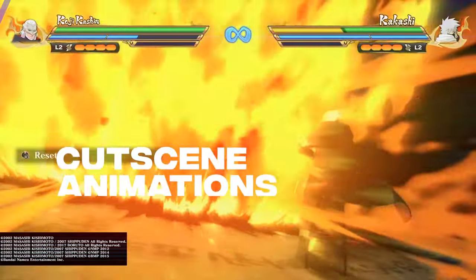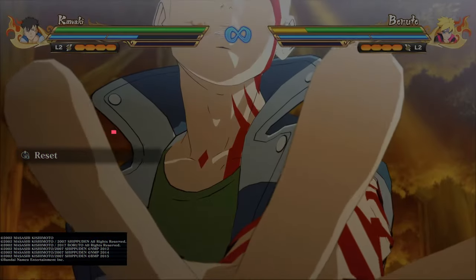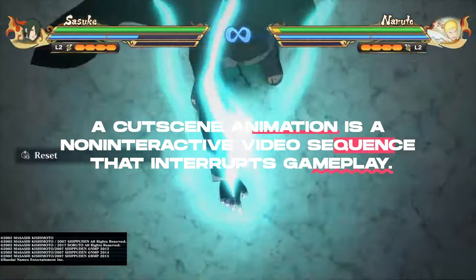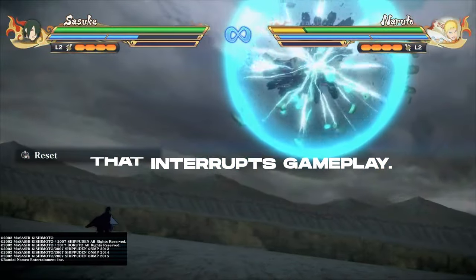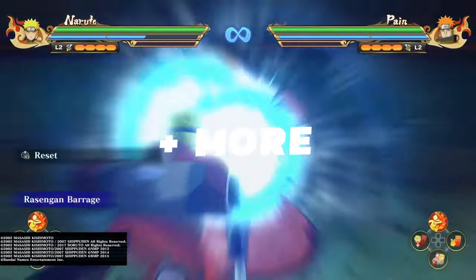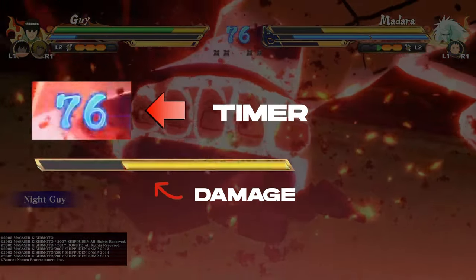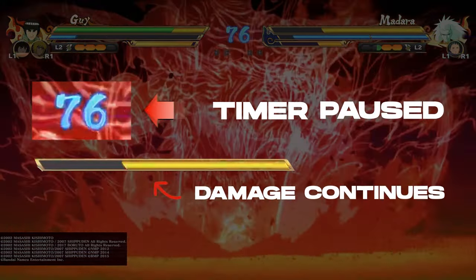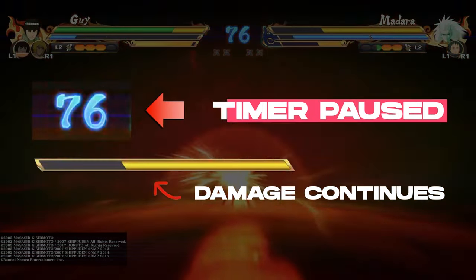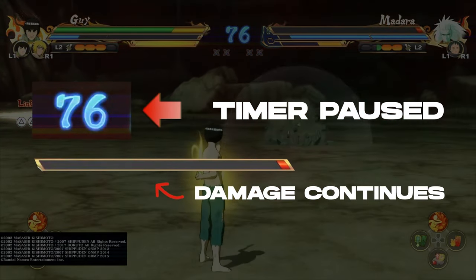The first way around this is by utilizing cutscene animations. A cutscene animation is a non-interactive video sequence that interrupts gameplay. Attacks like grabs, ultimate jutsu, and most running jutsu have cutscene animations. The reason these are so beneficial is that in Connections, cutscene animations pause the timer while still inflicting damage. This therefore extends the opportunity to maximize damage.